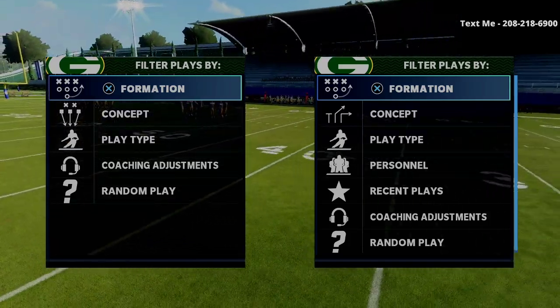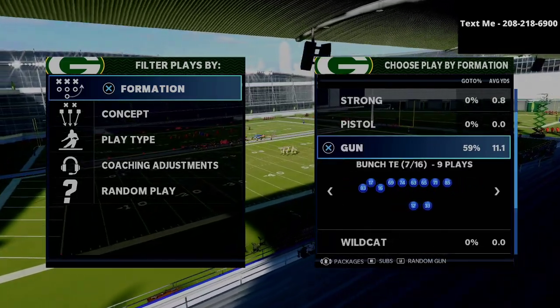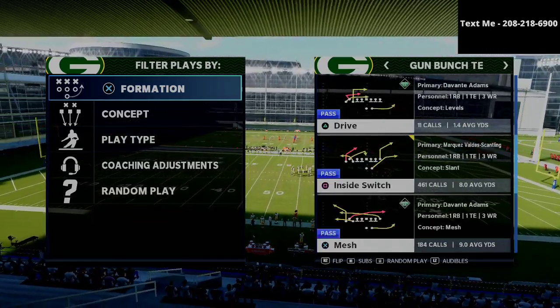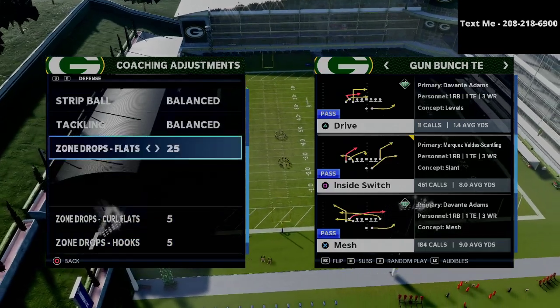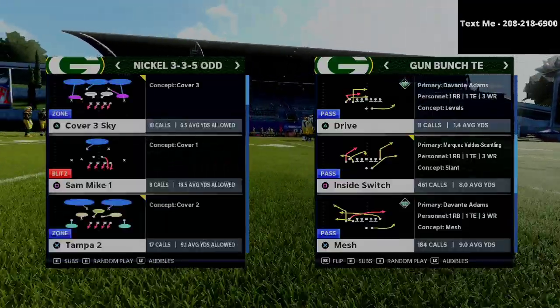I'm going to be breaking down a play from the Gun Bunch Tight End formation. We're going to be talking about the play Mesh Corner, and the reason why is because this is a very effective zone beater. It doesn't really matter what zone drop they're running — we're going to be working out of this three-three-five odd formation.